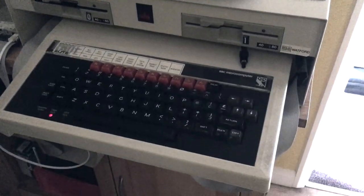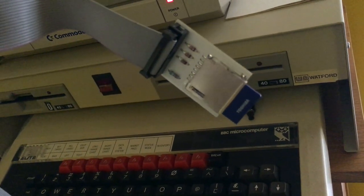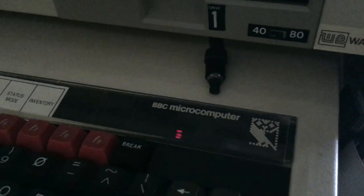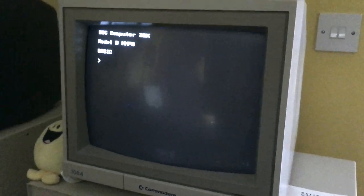This is a BBC Micro connected to an old three-and-a-half inch floppy drive. It also has an MMC or SD card interface using MMFS, which is in ROM. It also has the Replay Vine Micro's Replay ROM installed, with a switch connected to it, which lets you pause and reload games that don't have a pause or save feature built in. Let's try and demo that.